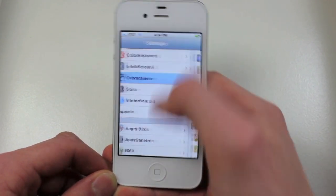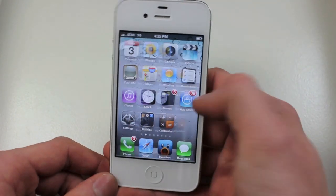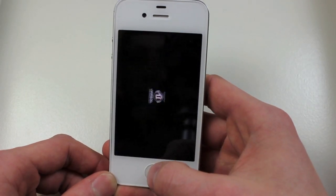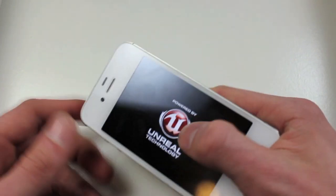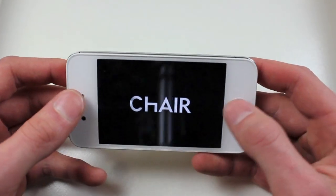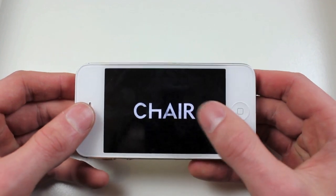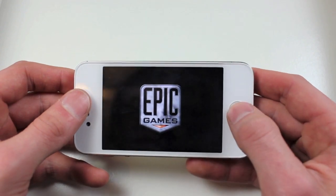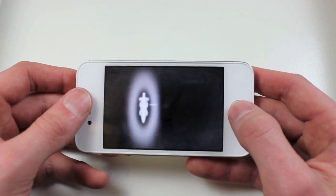Now after you turn it on, I've had more luck with first opening the game. We can open the game right now — here's Infinity Blade — and you don't actually have to play any, just load up the game. It'll say welcome back, and once that's done you know it's connected, and we can just exit out.